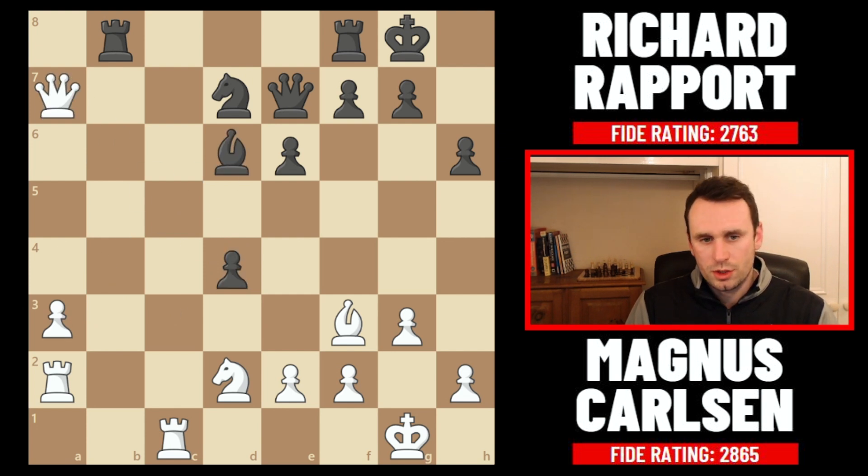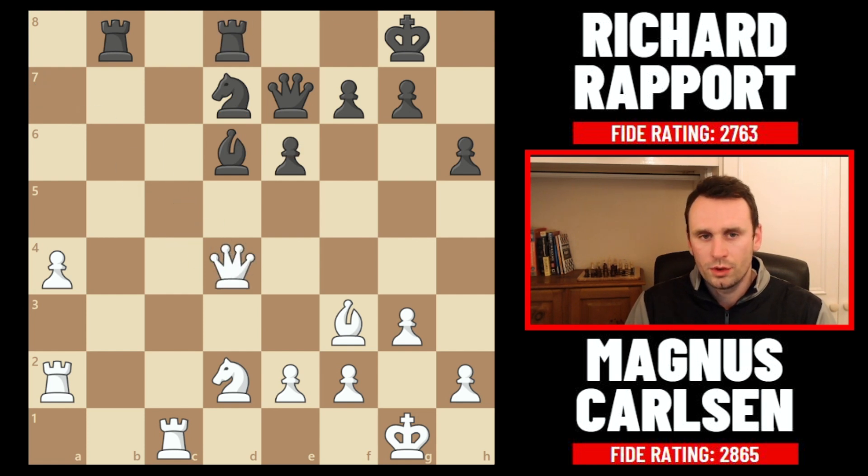So instead Magnus goes pawn to a4 and now the pawn is legitimately on the march. The best move here for Rapport was probably pawn to e5, holding that central pawn and trying to keep the material level. But stylistically Rapport isn't afraid to chuck a pawn if it gives him piece activity — very keen on playing actively, as we saw with the knight d7 c5 plan giving the a7 pawn. So instead he goes rook f to d8, giving this pawn but trying to activate all the pieces, use the d file, and get some crazy stuff going with these minor pieces against the queen.